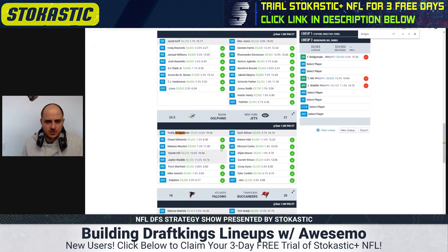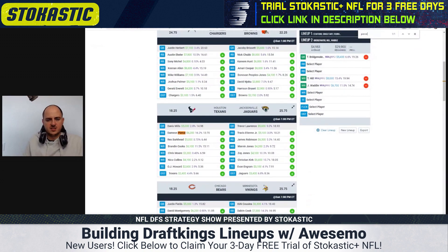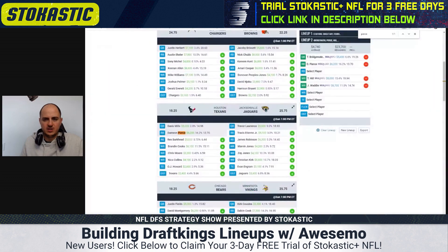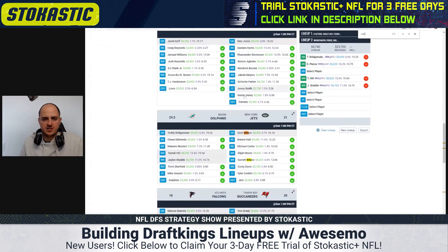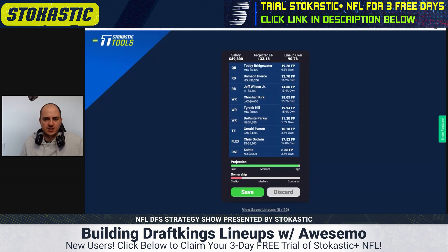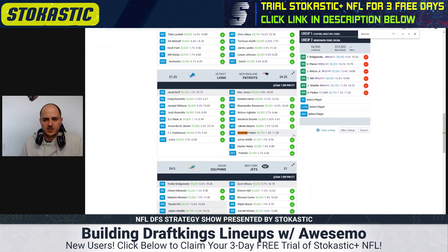I like Hill a little better than Waddle. On the Jets side, I think Breece Hall is a good play this week, but for the cheaper stacks I don't feel as strong a need to game stack them. Jeff Wilson is getting a ton of rushing attempts for the 49ers but hasn't really had a game where he went off, so he's kind of interesting.